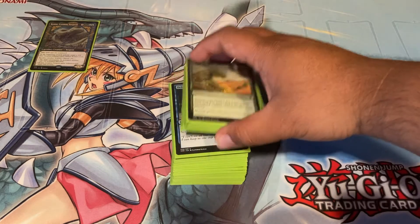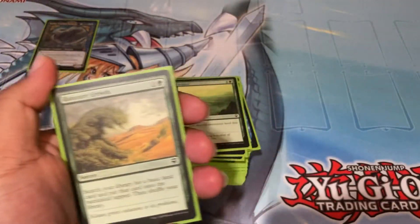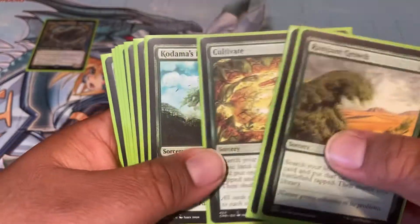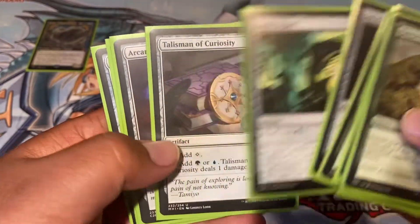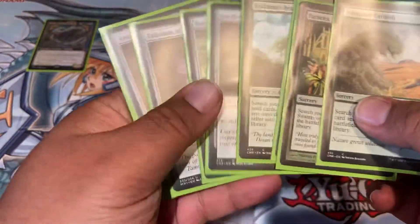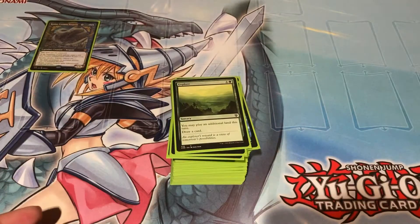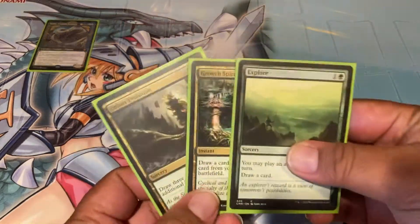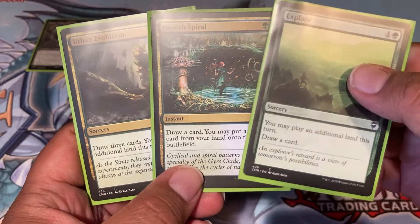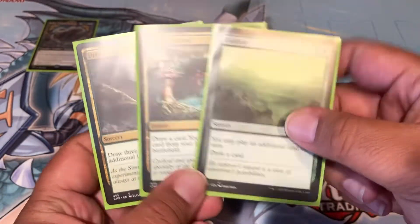This is the ramp section. There are ramp cards among the creatures too, but these are the dedicated ones: Growth, Farseek, Cultivate, Kodama's Reach, Simic Signet, Talisman of Curiosity, Arcane Signet, Mind Stone, and Commander's Sphere. You don't need all the mana rocks since we do a lot of land ramp and some creature ramp. Explore, Growth Spiral, and Urban Evolution are in-betweens — they draw a card but also let you play an extra land, so they're kind of ramp too.